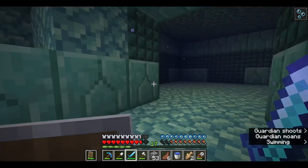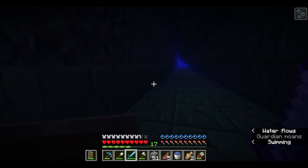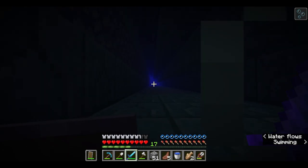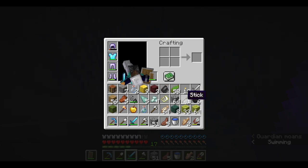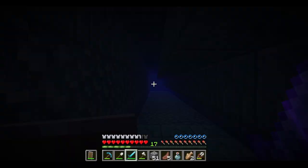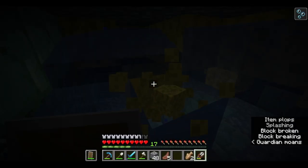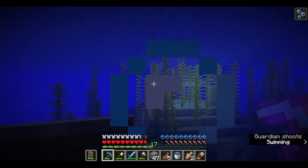Are there not any elder guardians in here? What's going on? I've not seen an elder guardian in this entire monument, so I guess there probably aren't any. I assumed they spawned at every one, but I guess not. I need water breathing quickly. I'm out of here.